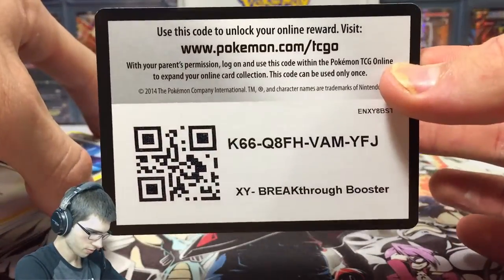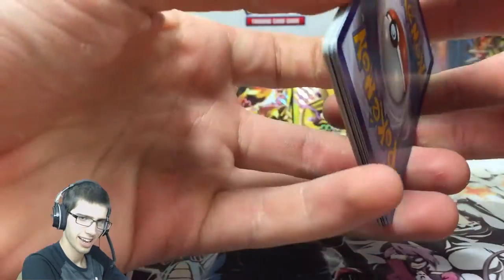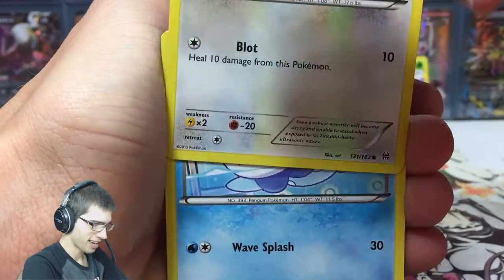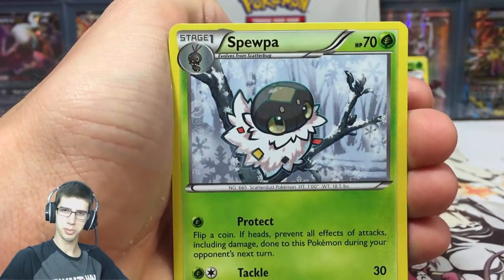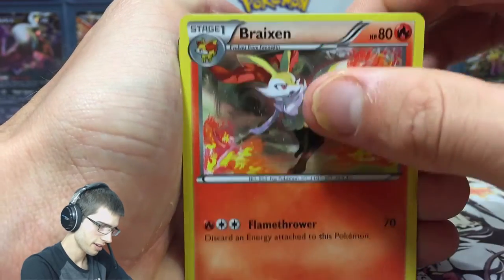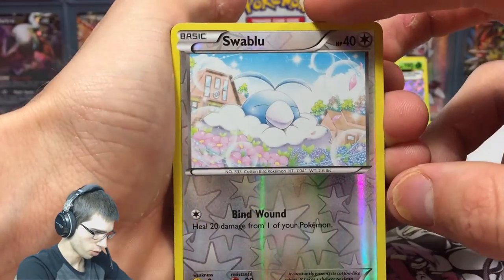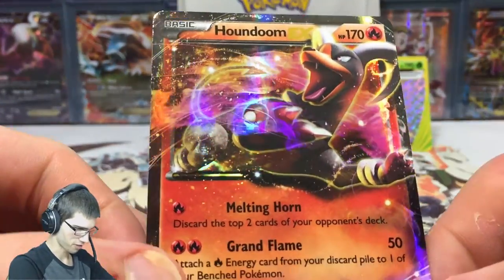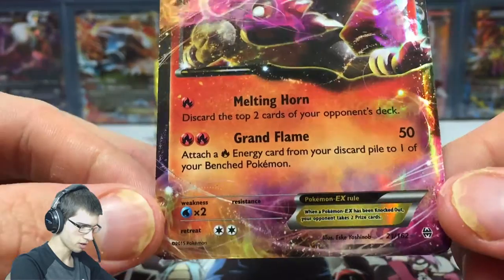And the final pack of this part — I will give out the code. There's the code, and let's go, final pack of the box — can we get the goods? I think we're ending it pretty strong right now. We got Noibat, Piplup, Chespin, Bronzor, Froakie, Stunfisk, Spearow. I'm really surprised how many times I've seen the same cards already — this is only one box and there are 162 cards in the set. We got Swablu with Bind Wound and a Houndoom EX! Oh, this box art — look at that gloss, that's awesome.